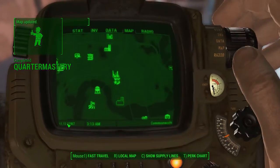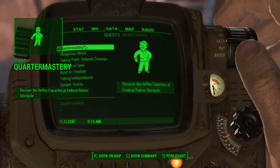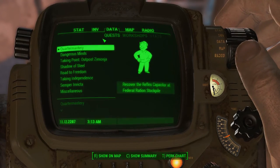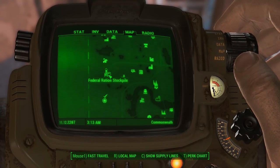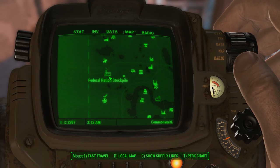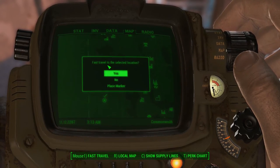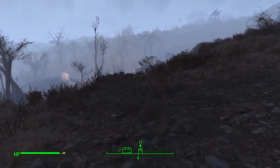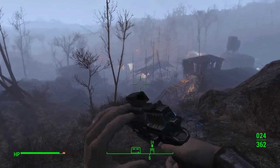Okay, let's see what the next one is. Another reflex capacitor at the Federal Ration Stockpile. Let's see where you are on the map. You're kind of in the same neighborhood, really. That's actually near Sunshine Tidings. Heading south from Sunshine Tidings. I suspect this one will not be as easy.